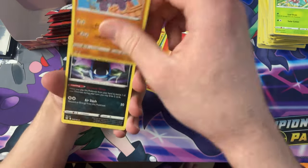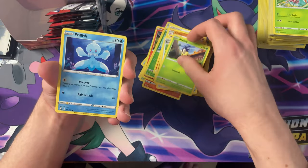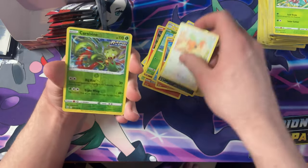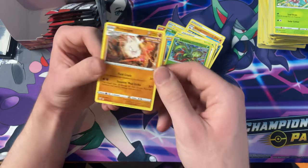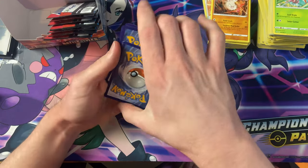Crawdaunt, Golbat, Tooljammer, Blipbug, Frillish, Cubone, Zubat, Spiro, the Reverse Carnivine — and we have the Single Strike Primeape. What a haul! Too many Ultra Rares so far — these last ones might be pretty big hits.